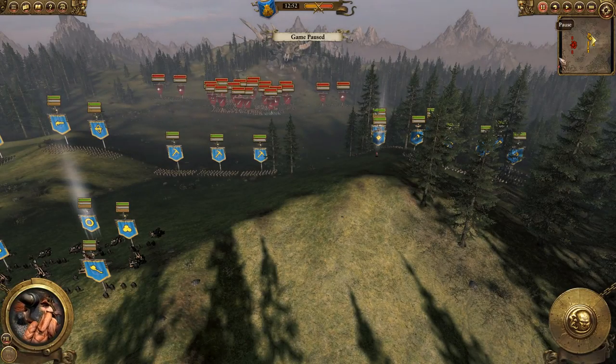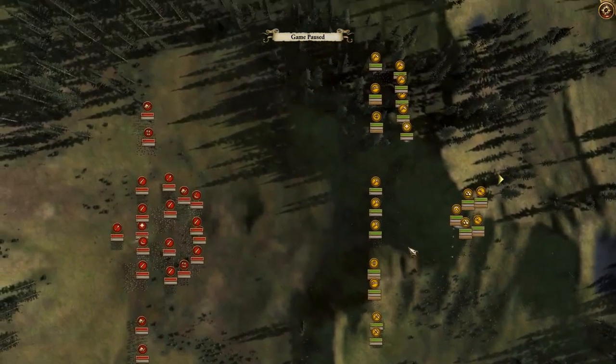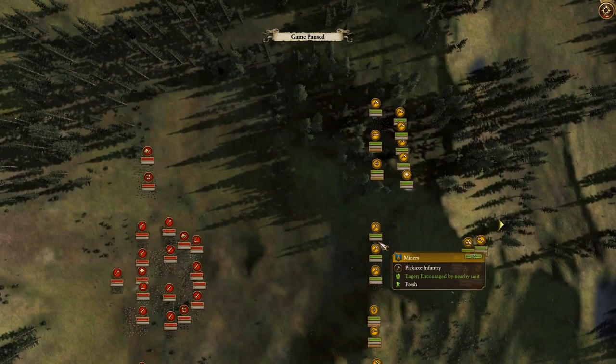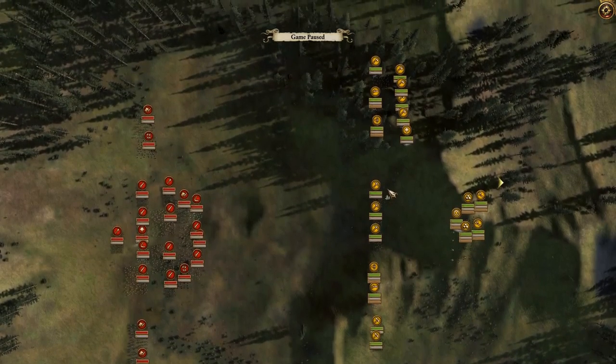Let's take a look at how everybody is set up. Let's first start with the tactical map — or strategic map, I suppose. We've got miners all along here in this little gap area. Let's look at the terrain, because really I set up based on the terrain.